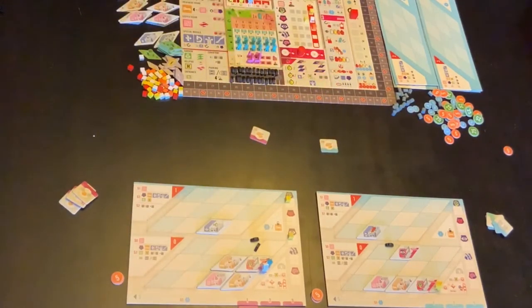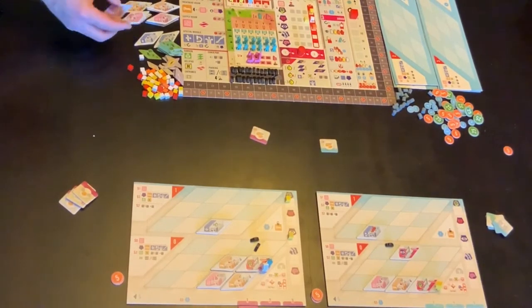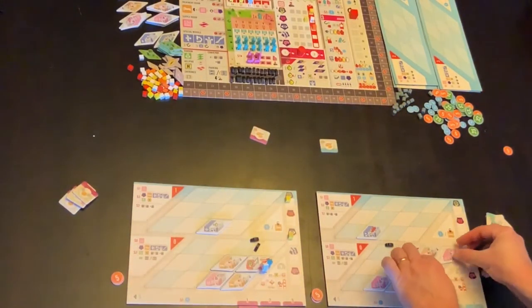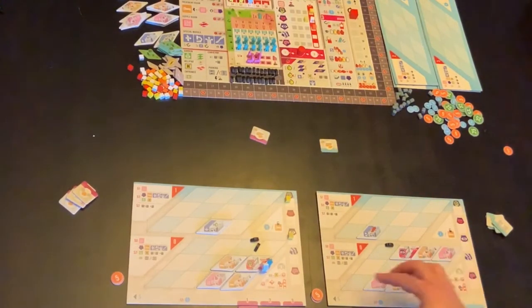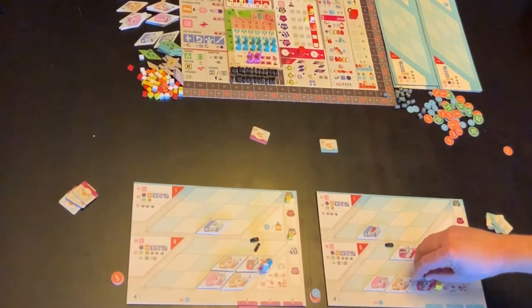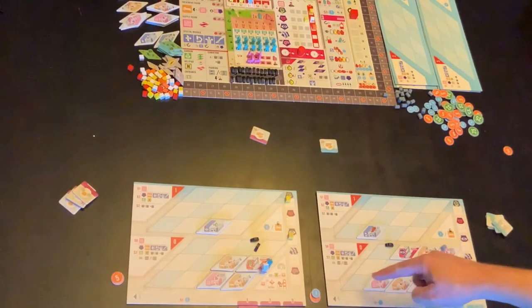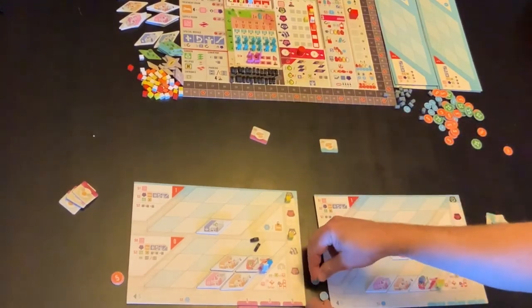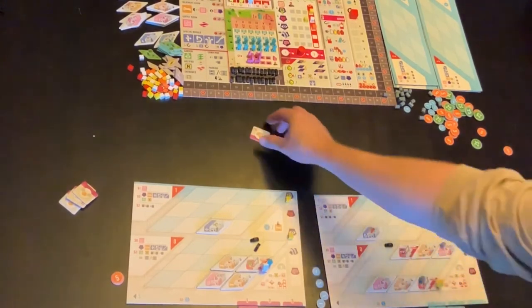Then we go over to the blue player. As blue is starting to build something, he really wants to get his eye rooms complete. So what he might do is build those two, putting them in there and there to complete them. Now that costs him four money — two for each of those tokens. Then he thinks it's probably worth his while to put in a conveyor from this point to that point. It must be in a straight line from other conveyors. So that has cost him another two money, with three money back.